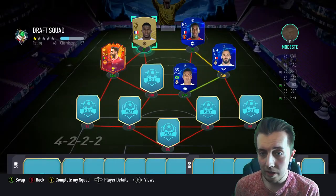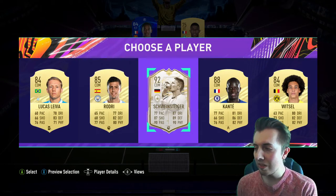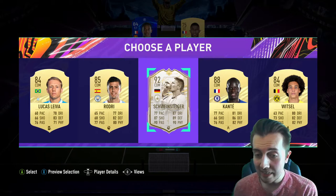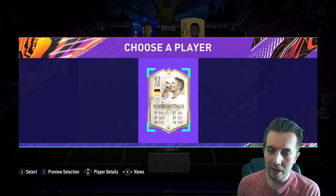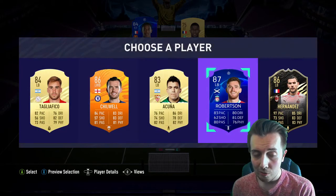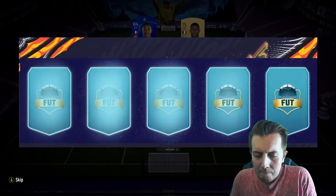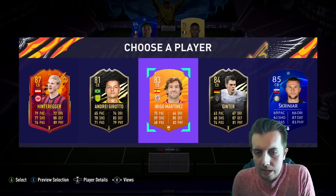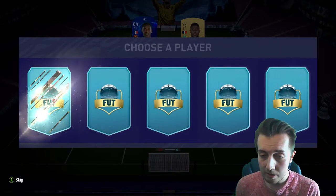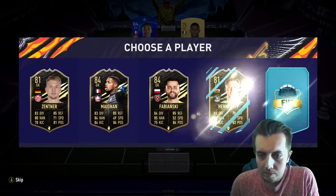I'm actually going to take Casemiro — I feel like getting a La Liga striker isn't going to be too hard. Yo, prime icon moments — that is one of the best dynamic images I've ever seen. I love it so much, I wish I had that card just for that image with the World Cup, so cool. That helps chemistry a lot. We get Chilwell and Robertson — I'll go with Robertson, he's 87 rated. I'm going to take Inago — wait, Martinez. Fabinho, there we go — that works out perfectly with our Robertson links.